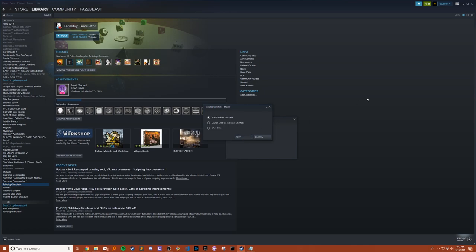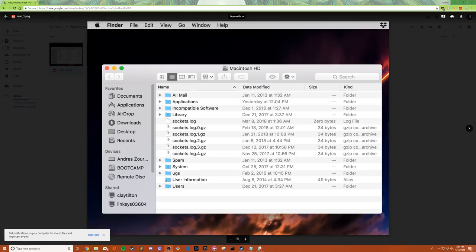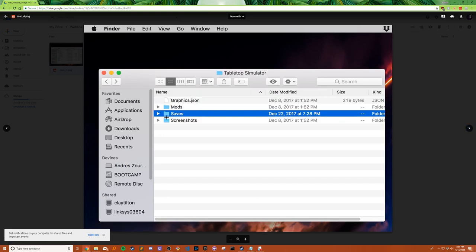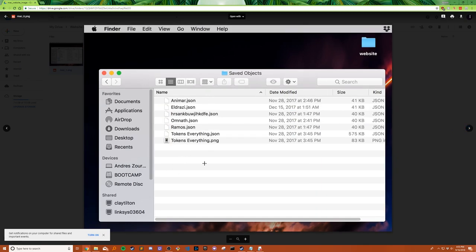Press Play and wait for that to load. For Mac, there is a slightly different way. You just have to open a Finder window, then click on Go, then Go to Folder. Once there, add this path — it's a hidden path so you won't be able to find it otherwise. Just add this path for Tabletop Simulator. Once you have it, go to Saves, then Saved Objects, and all your cards should load there.